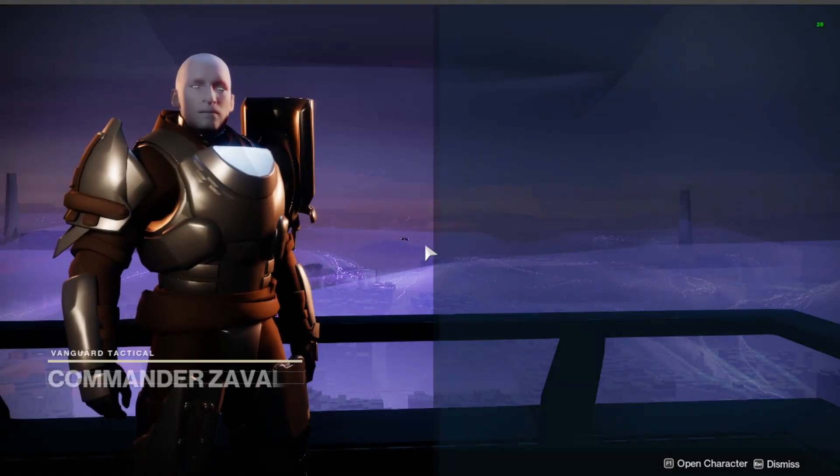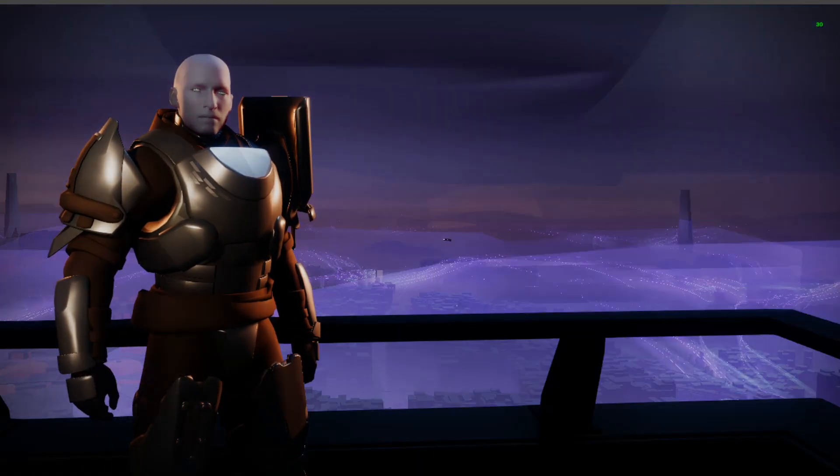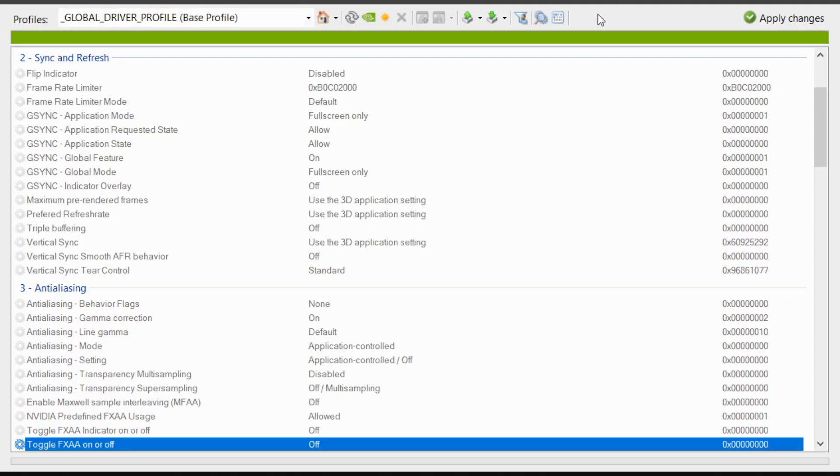This will avoid showing textures and mess with the lighting. Download the NVIDIA Profile Inspector. Make sure you are using an NVIDIA graphics card. Extract the program from the zip file, then open it.